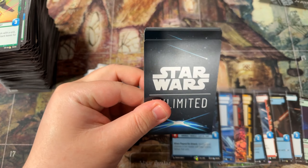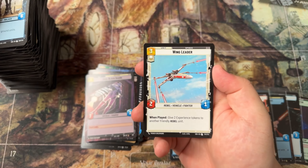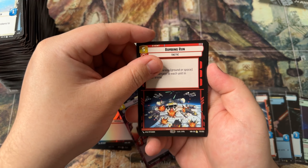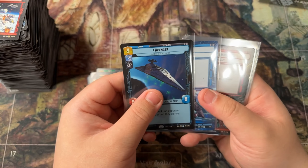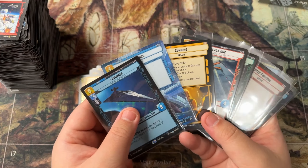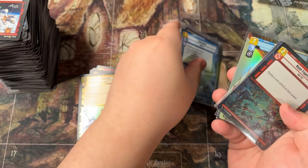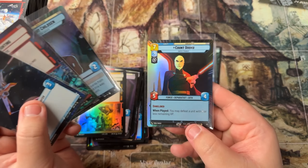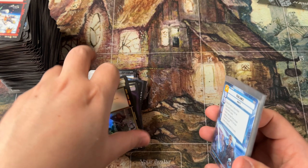Last pack of the fifth box — the best box we've had so far. We got a Bombing Run and a common Waylay foil. Still cannot complain about this box. We got five legendaries including one hyperspace one: Vigilance, Avenger, Cunning, Black One, Devastator. And we got four hyperspace foils — not only an uncommon one but also a rare one. Pretty insane difference. Let's move on.